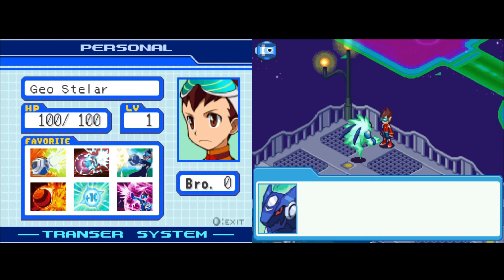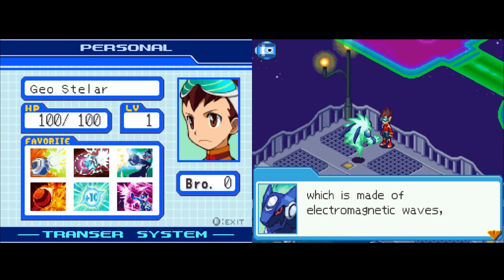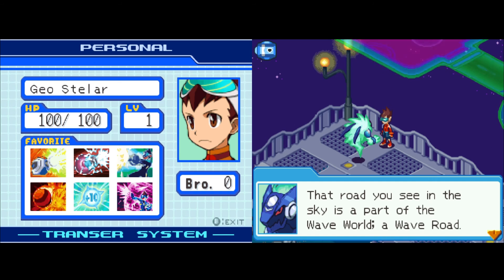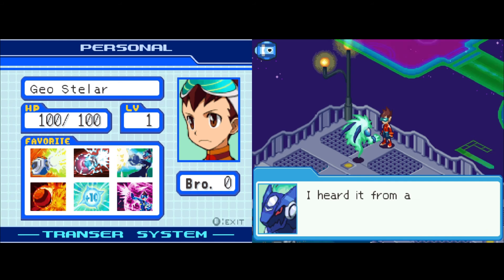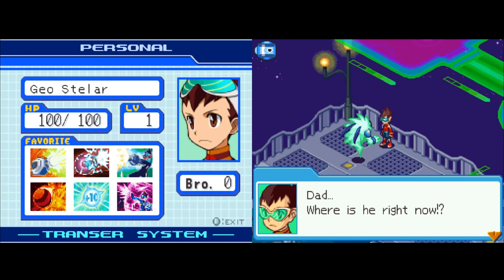Mega explains: the road in the sky is part of the Wave World — a Wave Road. Geo asks why an alien knows his name. Mega says he heard it from a human he met in space. Geo realizes it could be his dad and asks where he is. Before Mega can answer, something interrupts — there are creeps after him.